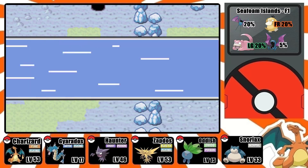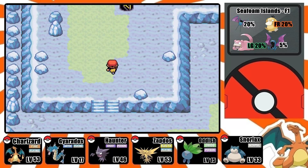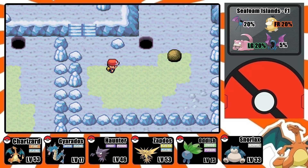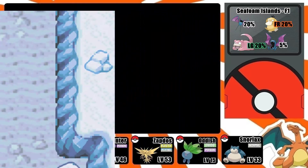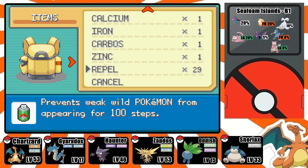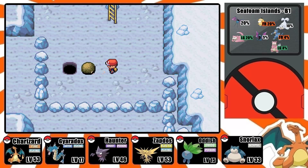First thing you want to do is just use Strength here so you can move this boulder, throw it in that hole, and head back this way. Go north, turn right, skip those stairs, and move this other boulder into that hole. Then jump off. Every time you come into a new floor, you're going to need to use Strength so you can move the boulders.